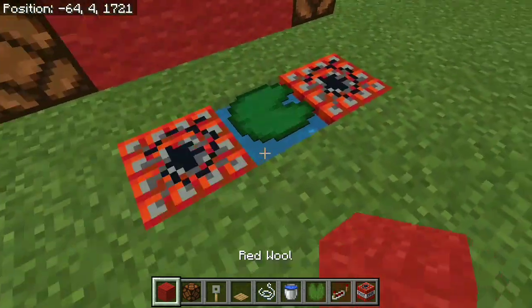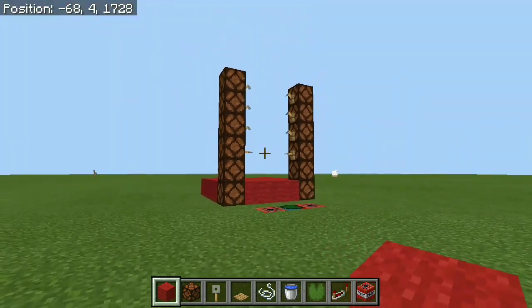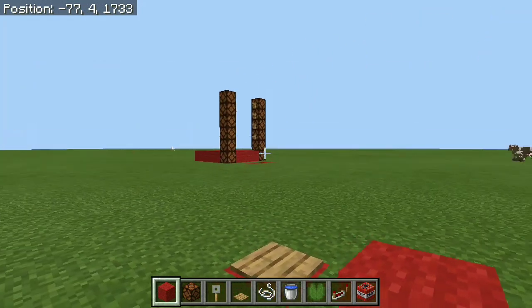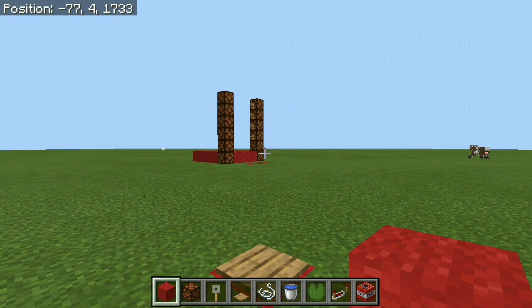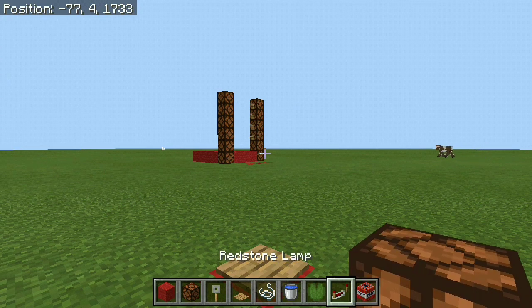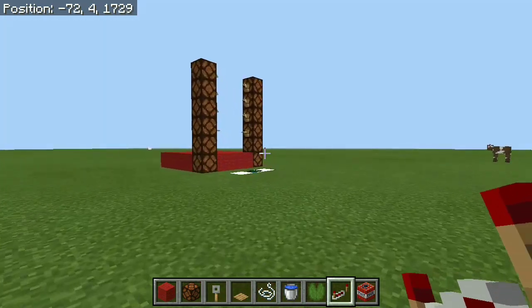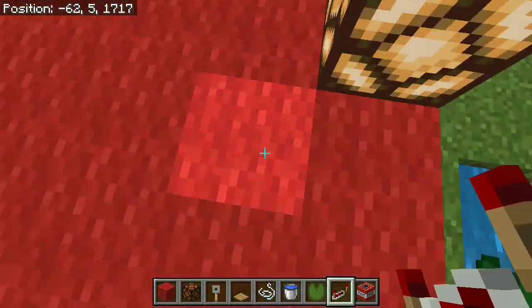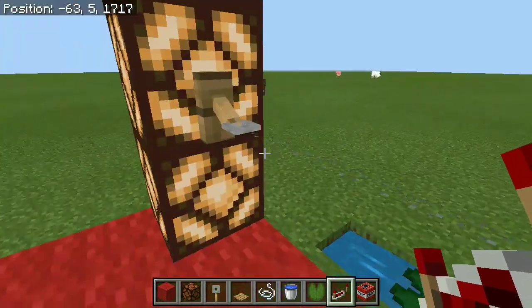As you probably guessed already, yes this is another TNT minigame, because let's be honest jumping in Minecraft is pretty limited even though we have jump boost and stuff like that. But the way this works is pretty similar to the actual long jump that we did the other time — you just have to walk over the pressure plate, get to the TNT, and make sure you're going to jump at the correct time, otherwise this is going to happen.